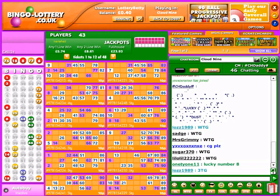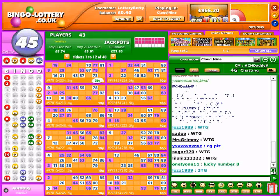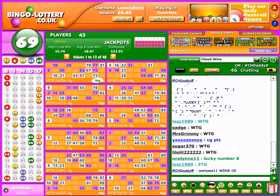Bingo! Number six. Rise and shine. 29. Halfway there. 45. Either way up. 69.